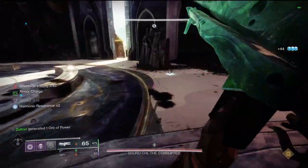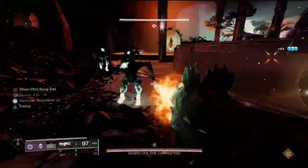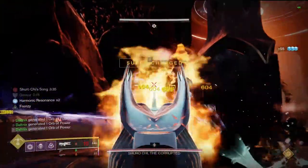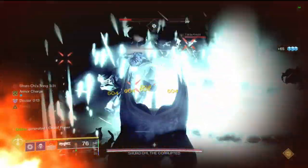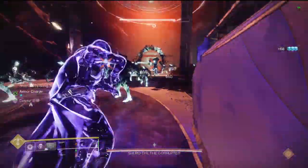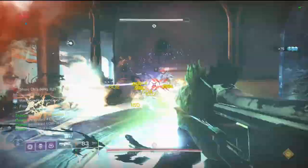Every time your tether tags something, you actually get some dodge energy back, which lets you trigger Dynamo and get your super energy. Just dodge on cooldown and you have Devour up all the time, which makes it a lot easier to kill all the ads.